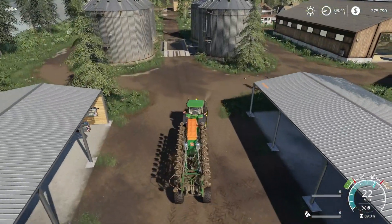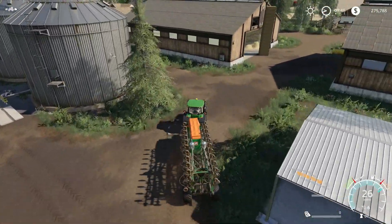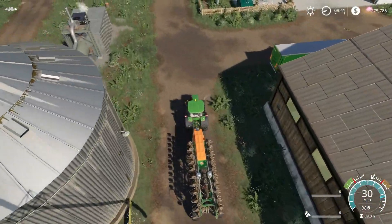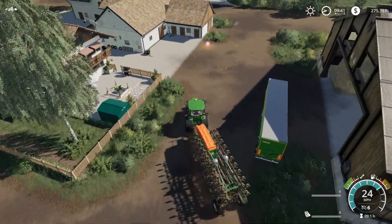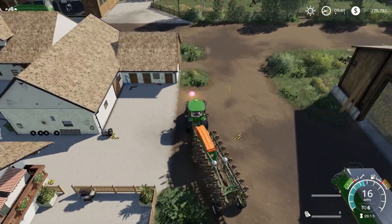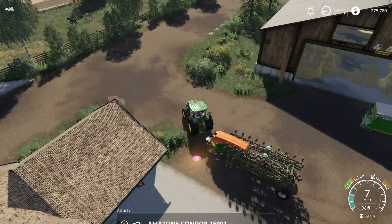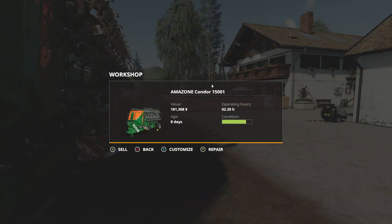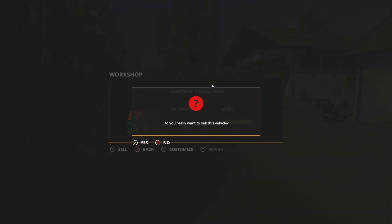We'll go dump this. I want to see if we can do fertilizer and seed on the upgrade. This one just does wheat, barley, canola, soybean, and stuff like that. The upgrade will do them all. So I'm curious to see if it'll fill over there. We'll repair it, sell that back.